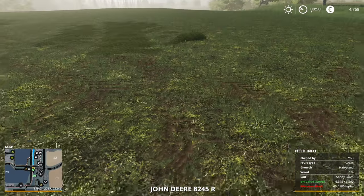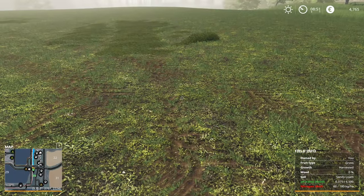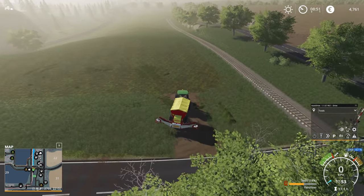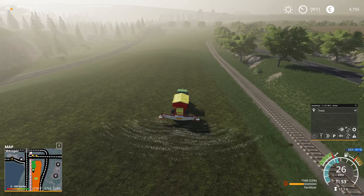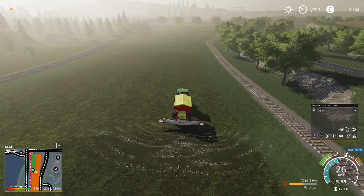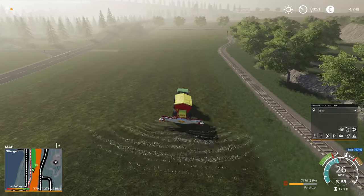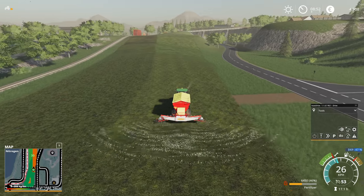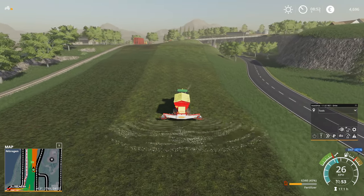Now that we've mown the field the nitrogen level is bad, though the pH value is still good so we can probably leave that for another harvest. Nitrogen we take care of with fertilizer, so that's exactly what I'm gonna do to get it all the way back up to perfect. Let me just quickly do the entire field manually — it'll only take about three passes. Then we can speed up time, hopefully get a better price for the eggs, and my next goal is to purchase another truck to do deliveries quicker: one truck just for water and another for manure.